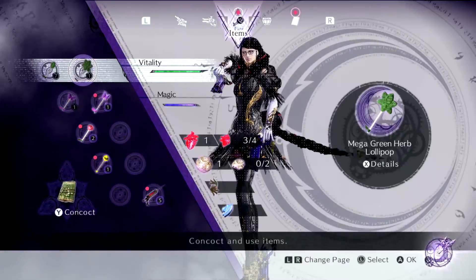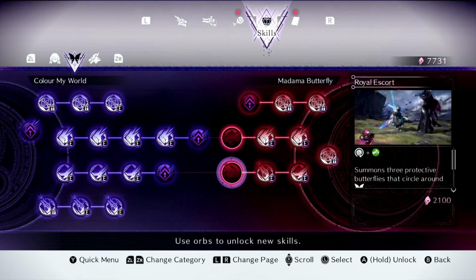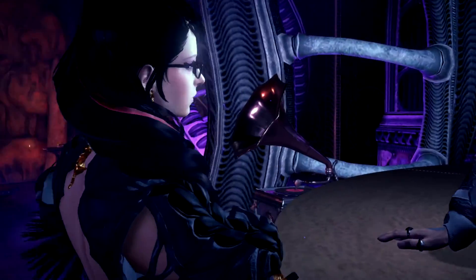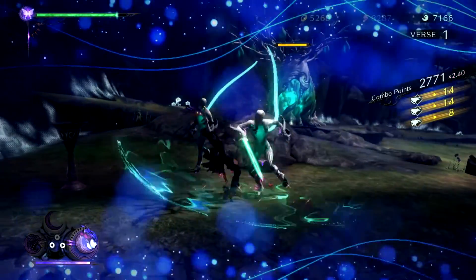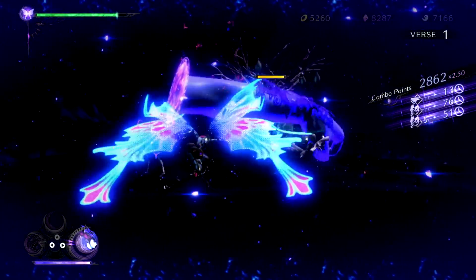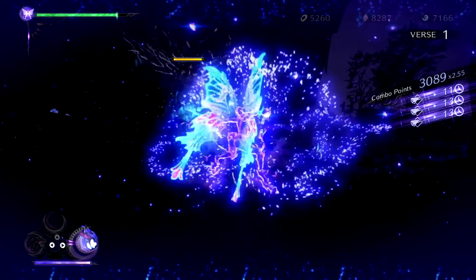You also have a skill tree, which is fantastic — you can unlock more moves and add to your moveset and combos. The inventory system is much better as well; there are no longer caps on how many items you can carry. If you have the money you can stock up, which is great. Witch Time is still a super satisfying mechanic to pull off — one of my favorite game mechanics of all time — and Bayonetta 3 makes it even more fun.